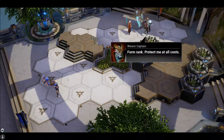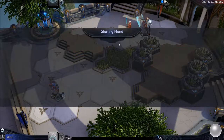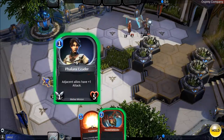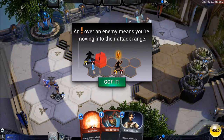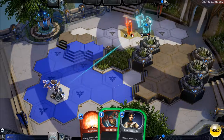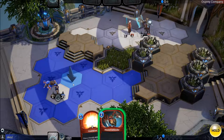The player is confused by a character yelling and blowing their element of surprise. He notes he doesn't want to use a particular card. A tutorial tip appears: an exclamation point over an enemy means you're moving into their attack range — the player finds this very useful to know.